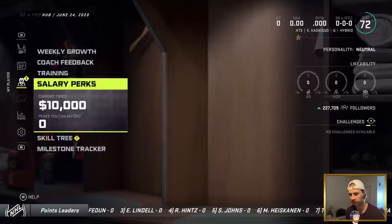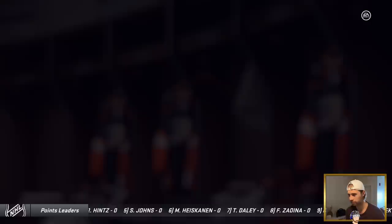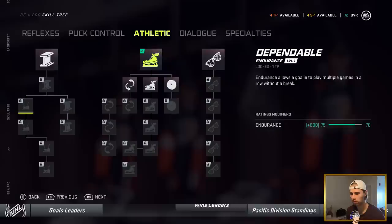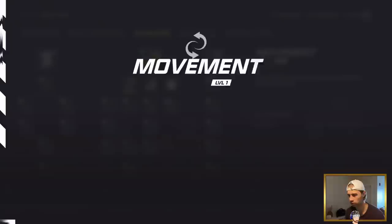We've got to put up a pretty good preseason to get any chance of making the team, but we have like four skill points available. I need to be a little quicker. Agility and speed - I'll probably do both of those. Speed in the crease, I'll do that one.